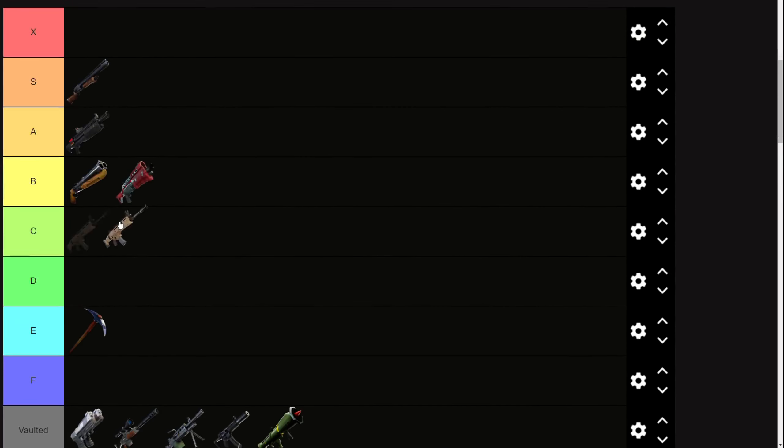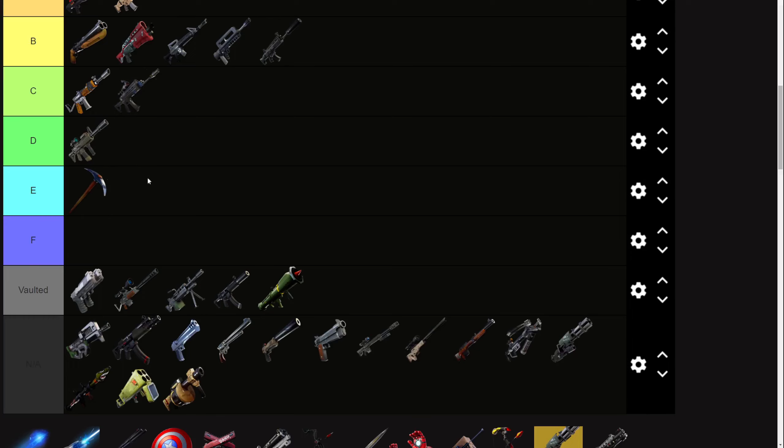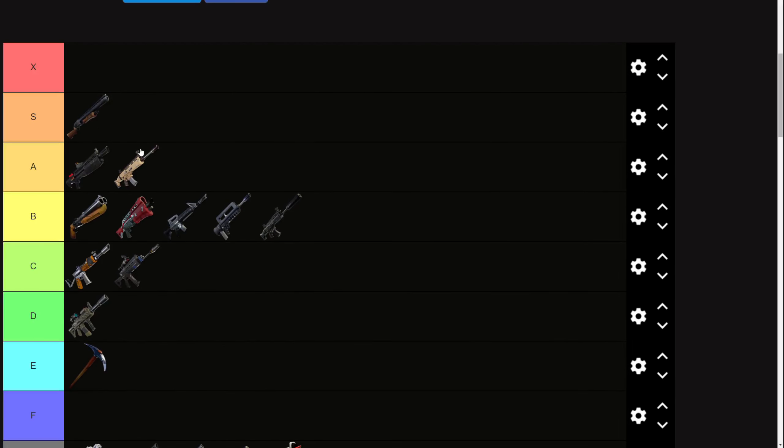Let's move on to the ARs. The AR meta basically doesn't change at all. I still think the SCAR is the best choice — A tier, very solid gun. The burst and silenced AR are viable alternatives. I don't think they're quite as good, but if you like them you can definitely pick them. The standard AR and standard burst go a tier below. The scoped AR is C tier — 23 damage is kind of a joke, 88 DPS is not great. The thermal does 64 DPS, which is even worse. Especially on controller, that gun is literally F tier because you have no L2. On keyboard maybe C, but I'd average it out to D.